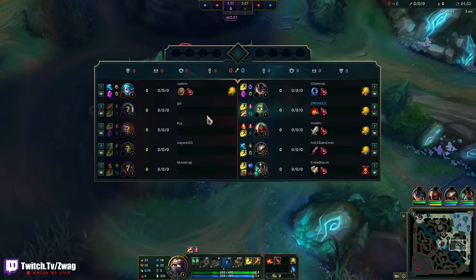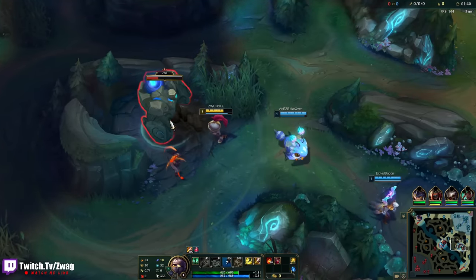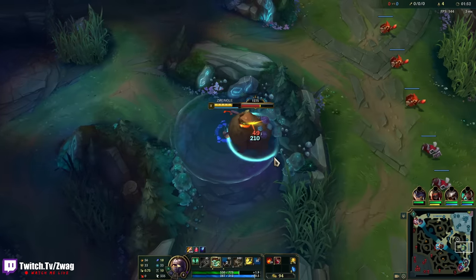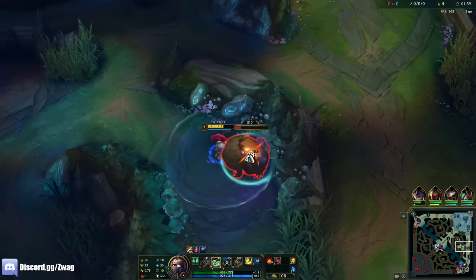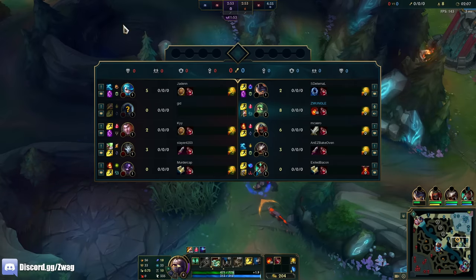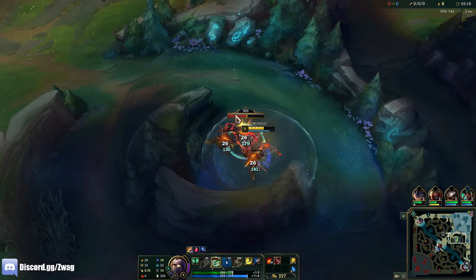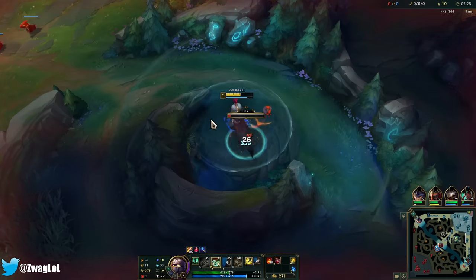I'm probably going to full clear all the way up. Ganking a Kog'Maw into an Alistar is going to be pretty hard — can't really gank bot until I'm over 6. I think W is better here; I don't know why it's telling me to get Q. Oh, it's Gwen mid — that's weird. Well, I guess I'm going to gank top when I go up there. The Amumu clear gets really fast when I'm full AP.